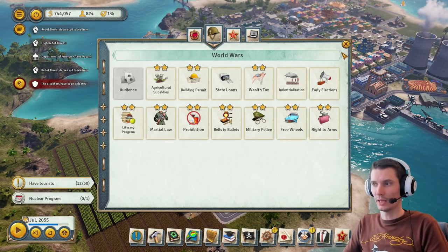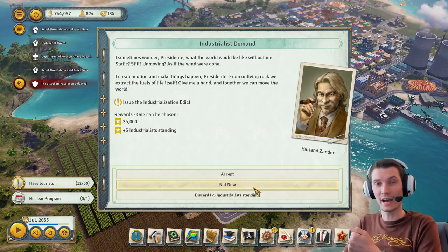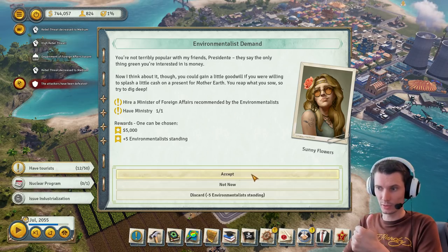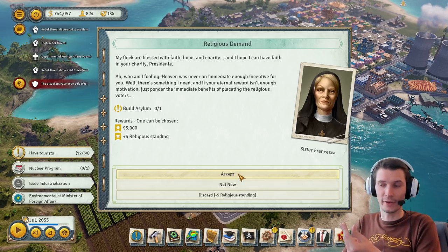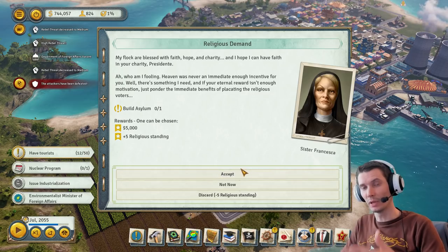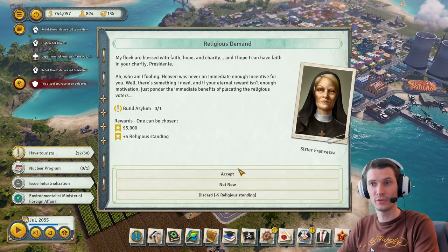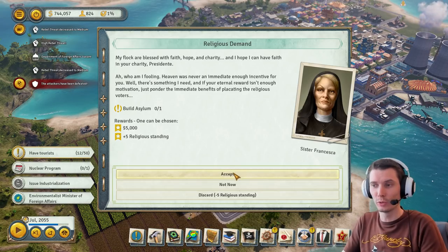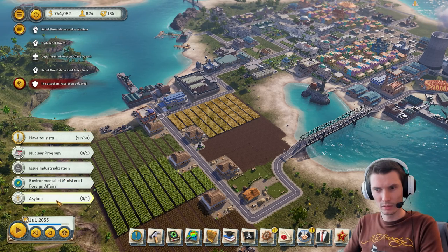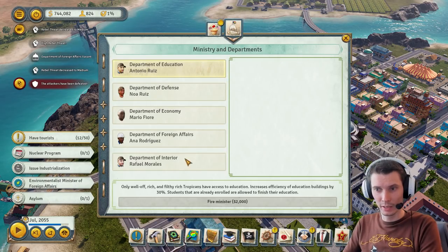It costs 1000 — it's nothing. Let me show you: you trigger it and industrialists come up, of course. In normal cases the 'not now' option isn't there — it's always either minus standing or accept. Here we have industrialists, environmentalists, and religious: exactly the three least favorite factions. This makes sense — if you're a president and people are unhappy, the audience asks what they don't like, and if you fix it they like you more.